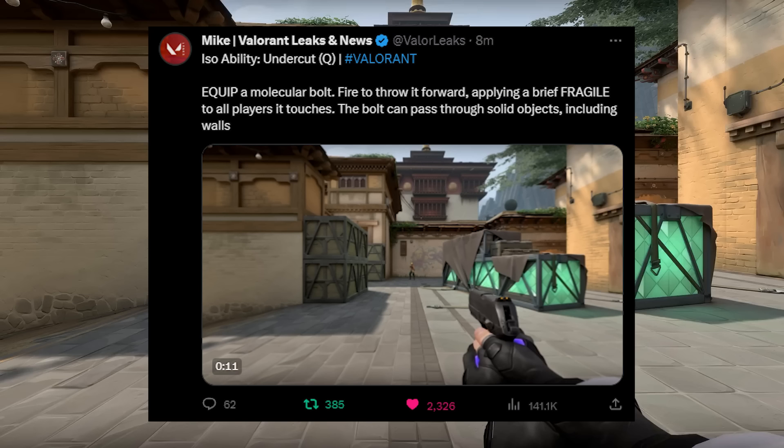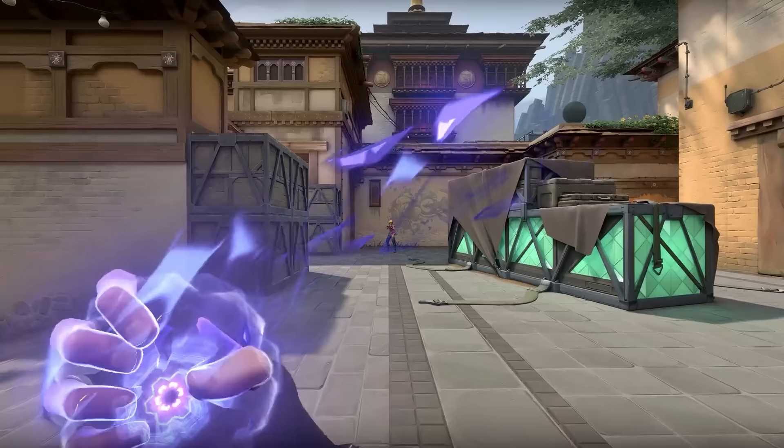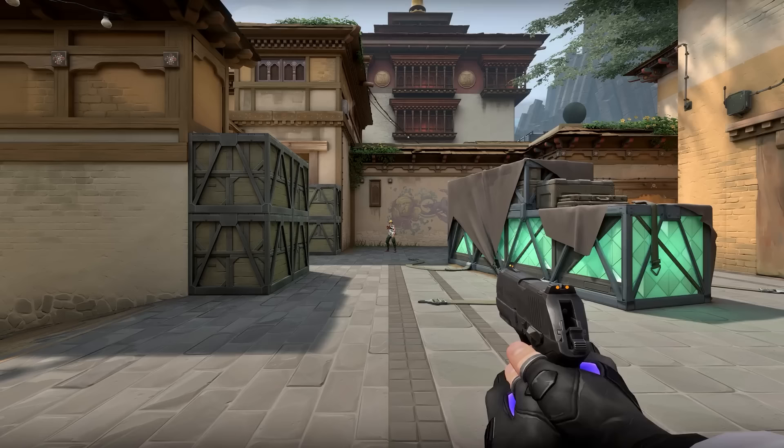Third, his Q ability is called Undercut. Essentially you shoot out the fragile effect — the same effect you get when hit by a Viper molly or a Killjoy alarm bot that causes you to take double damage. With this ability you can basically shoot that effect like an Omen flash. The description also says the bolt can pass through solid objects including walls. So it looks like it's literally an Omen flash but instead of blinding people, it makes them fragile.